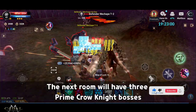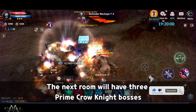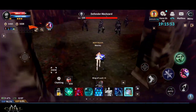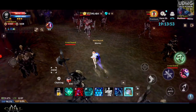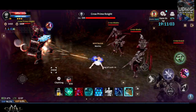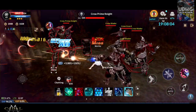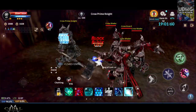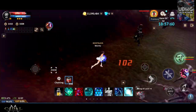The next room will have 3 Prime Pro Knight bosses for you to defeat, till the next door opens. The path is split into 3, so just head to the end of each 3 paths and defeat all 3 bosses. You have to kill the Prime Knight that is directly in front of the gate first. They have to be killed in order.